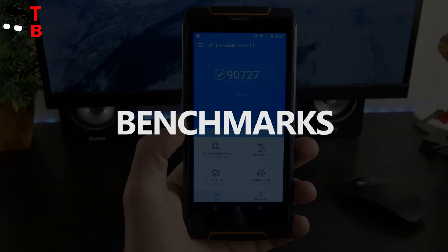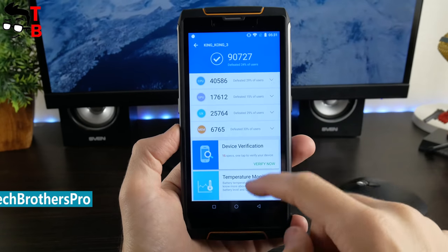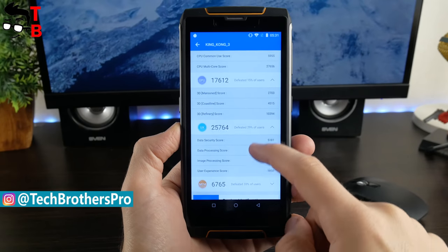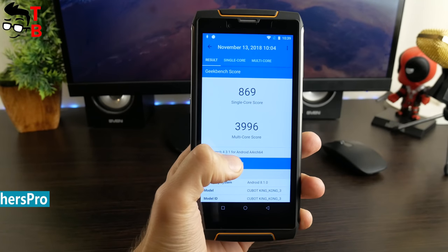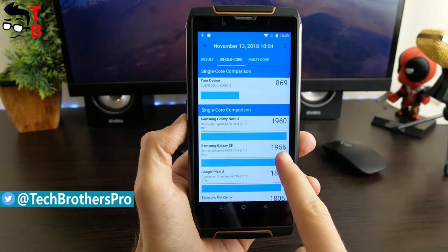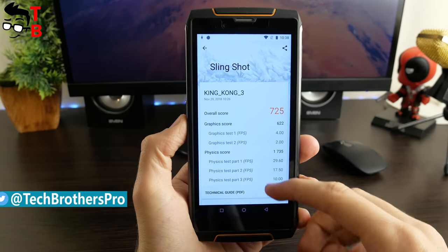Cubot King Kong 3 shows very good results in benchmarks. For example, it scores about 90,000 points in Antutu — very good for a $160 smartphone. In Geekbench 4, there is 869 points in the single-core test and 3,996 points in the multi-core test. We use 3DMark benchmark for the graphics test, and here it scores 725 overall.